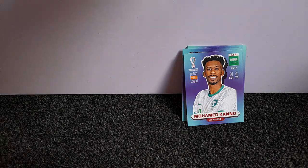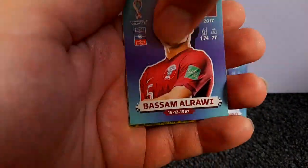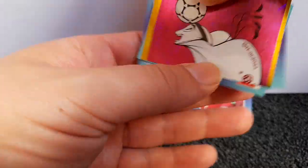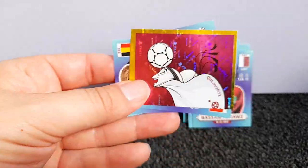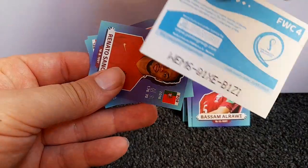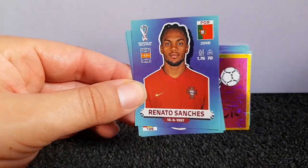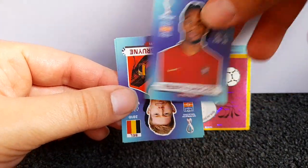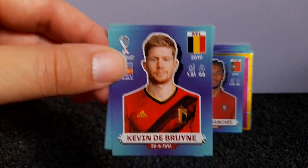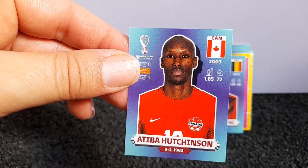Okay, we've got something shiny in the next pack. We've got Arawi from Qatar, what looks like half of the mascot, sticker number four, Renato Sanchez of Portugal, Kevin De Bruyne, and the last sticker of the opening — Hutchinson of Canada.